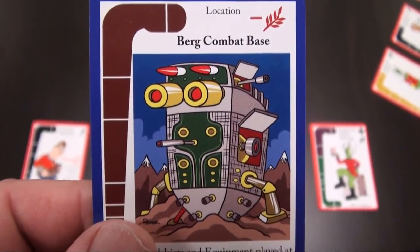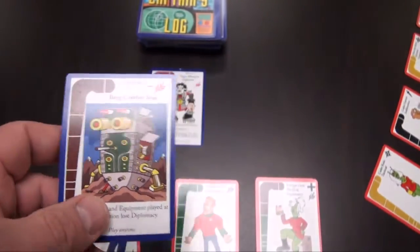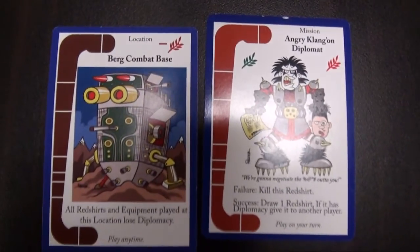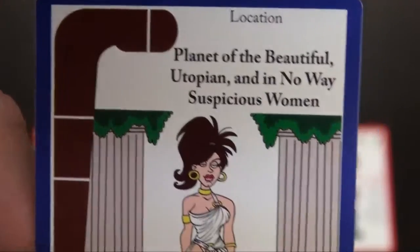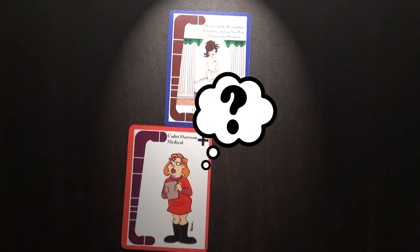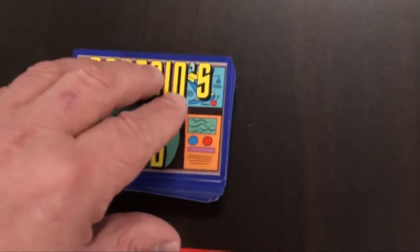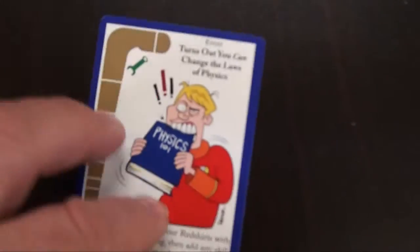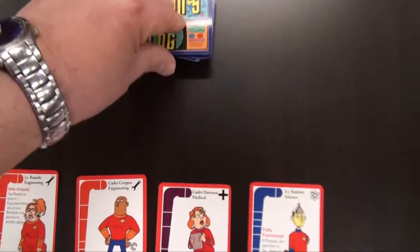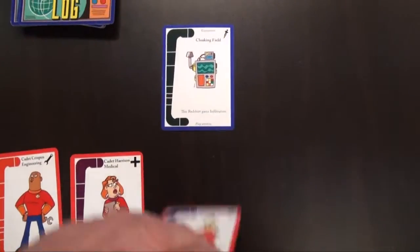Location cards are played on the away team and last until replaced by a new location card. Many location cards will give or take away skills, but others will have other effects — such as the Planet of the Beautiful Utopian in No Way Suspicious Woman, where you lose one male red shirt at the end of every turn. With event cards, something unexpected happens during a mission, and they can usually be played at any time, usually lasting until the end of the turn.